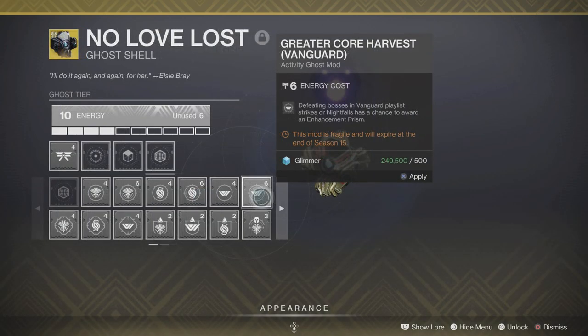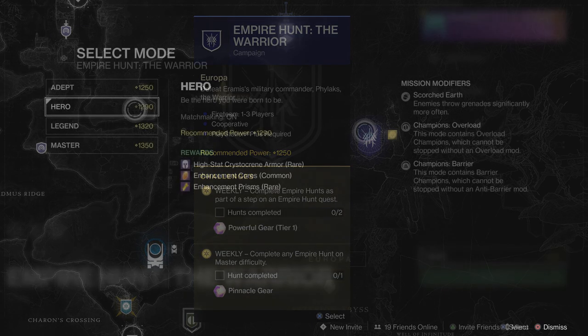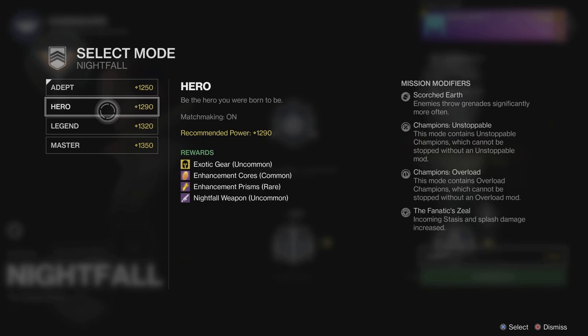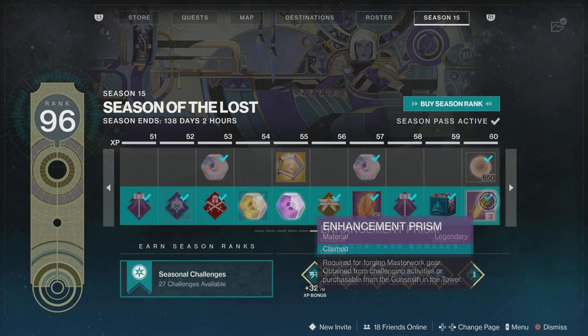The fourth way is by using the greater core harvest ghost mods for either Crucible, Gambit, or Vanguard. The fifth way is by playing the Empire Hunts on Europa that are at least Hero difficulty. The sixth way is by playing Nightfalls that are at least on Hero difficulty.